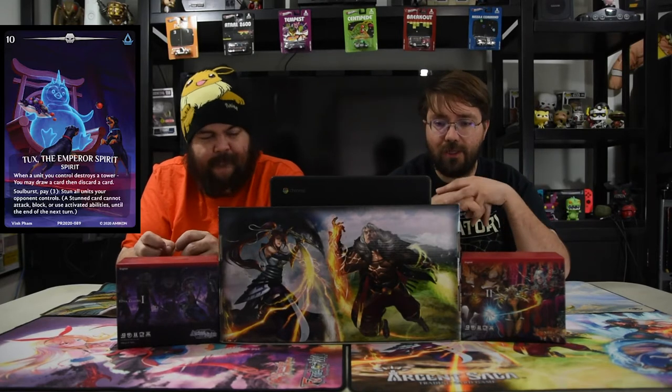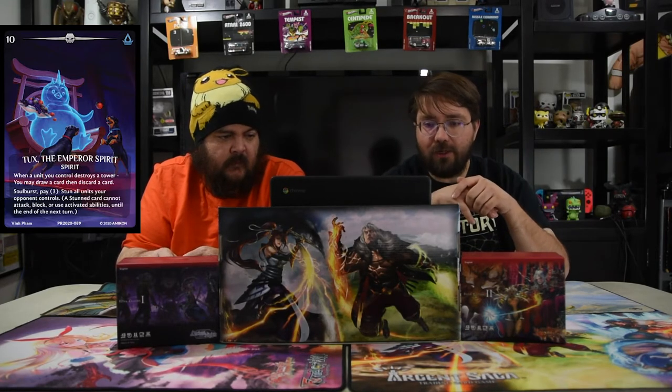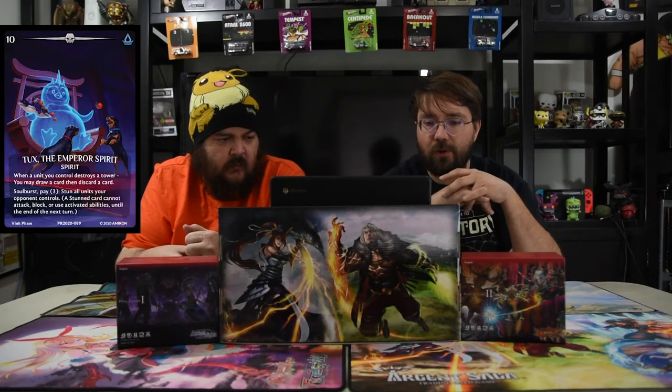Our new spirit here is actually Tux, the Emperor Spirit. When a unit you control destroys a tower, you may draw a card then discard a card, which is pretty nice to be able to loot for your better cards. And then Soul Burst — here's a new one. Pay three, Soul Burst, which is flip them face down, stun all units your opponent controls. A stunned card cannot attack, block, or use activated abilities until the end of the next turn.